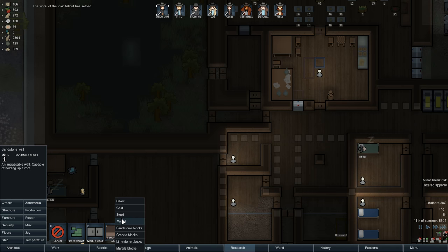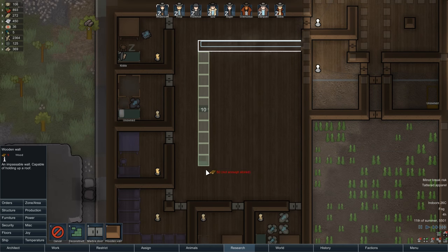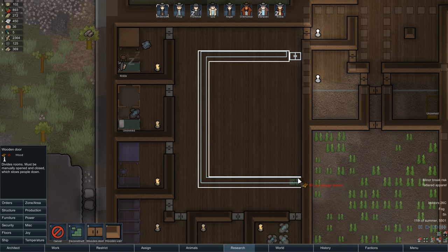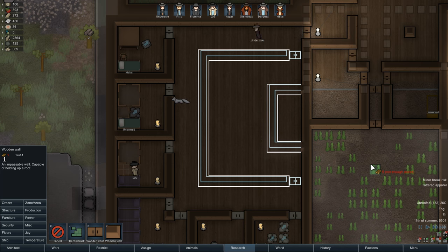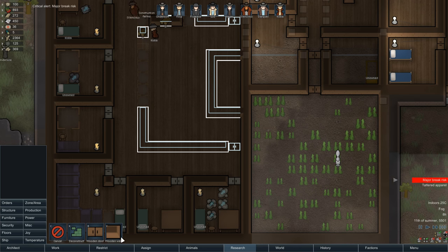I want to do structures — let's do a wooden wall right here. I kind of want two wide. Let's just do two wide, and then we can do that down and then across. So this is going to be for colonists. Is that centered? One, two, three, four... nope, not centered. Well, it just won't have anything then. We're probably going to do a little stockpile inside here for meds. Two and two, and then I can have a door right in the center. Can't have one in the center.